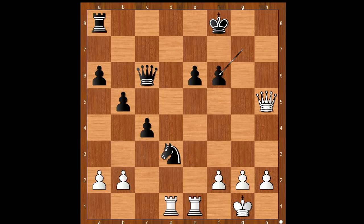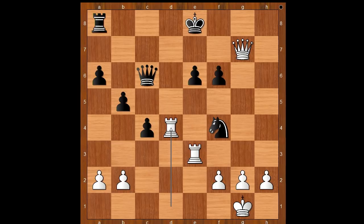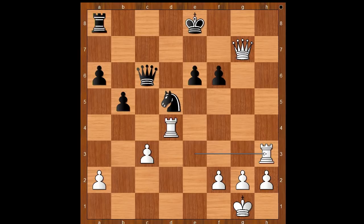Queen to h8 check, king to f7, queen to h7 check, king to e8, rook to e3 — the rook lift — knight to f4, queen to g8 check, king to e7, queen to g7 check, king to e8, rook to d4 attacking the knight, h8, and behind the rook to h8.